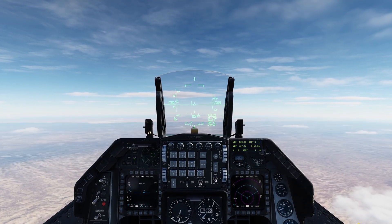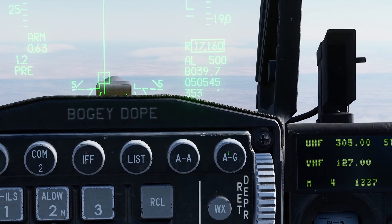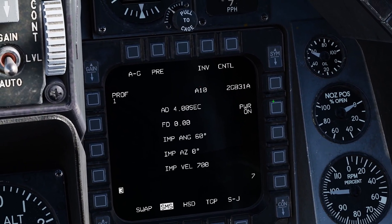JDAMs in pre-brief mode in less than 60 seconds. Master Arm on, air to ground mode on. Hit the button next to the weapon, cycle through them until you get to your JDAMs. Power your JDAMs on and wait for the alignment to say ready.